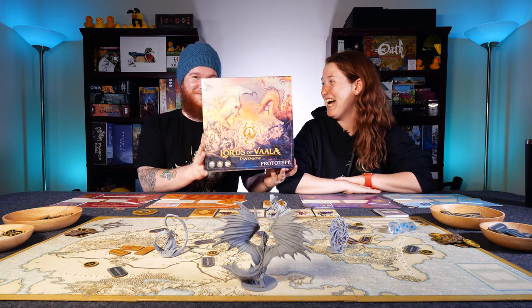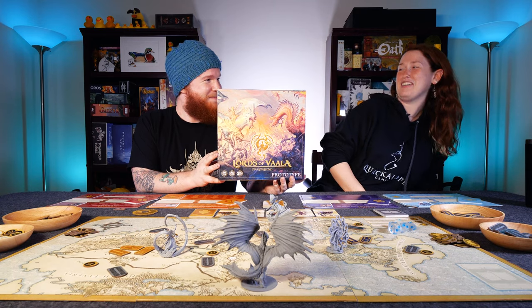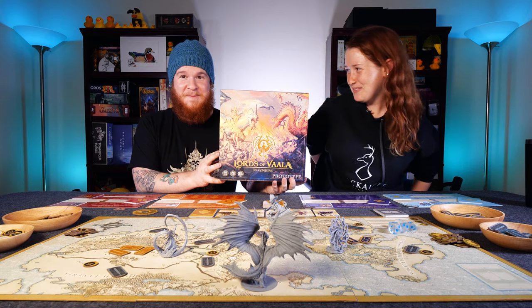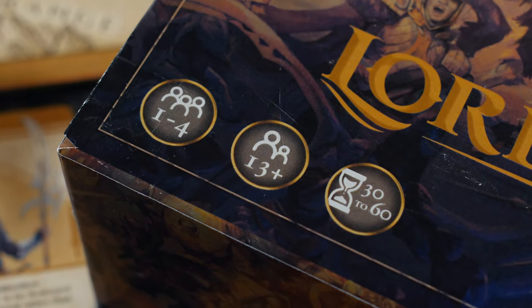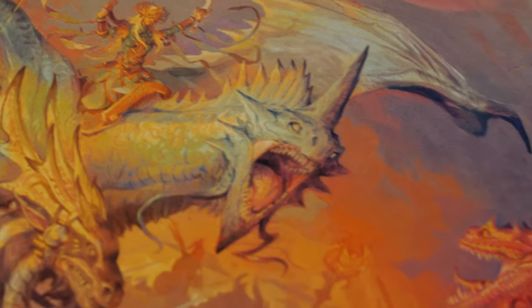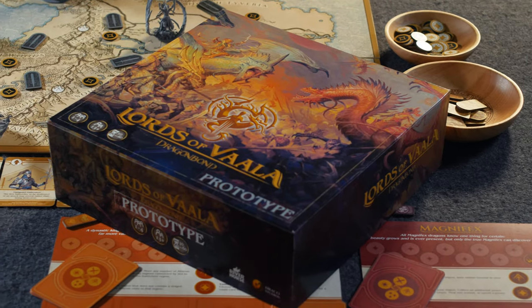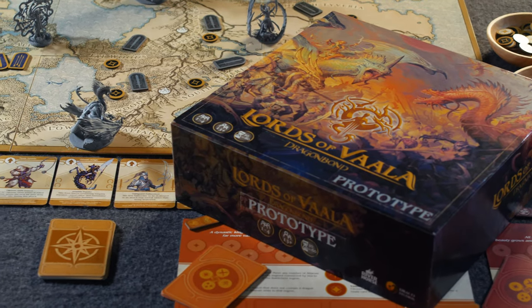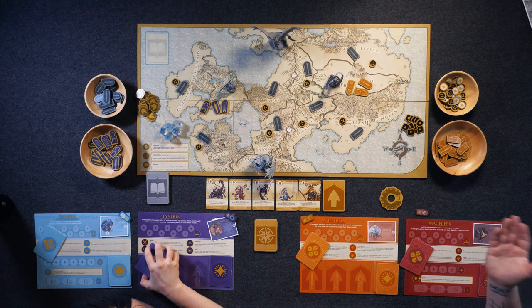What was wrong with that? No, go again. I got it all right. You did, you did good. You did very good. You stalled — I was waiting for you to jump in. You've got to jump in. Hello, welcome to Quackalope. Thank you for being here. Today we're bringing you a gameplay of Lords of Vela, Dragon Bond. Absolutely. This is going to be a head-to-head, sort of skirmish-esque — it's not area control.